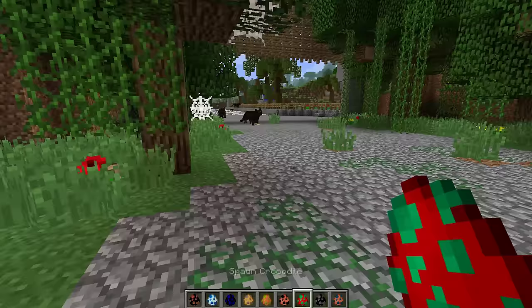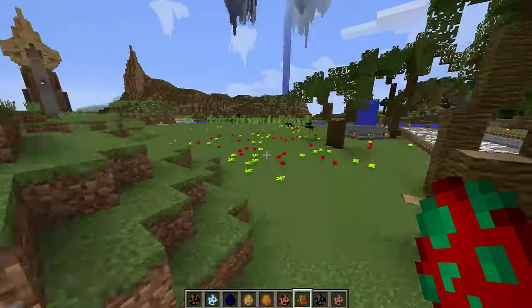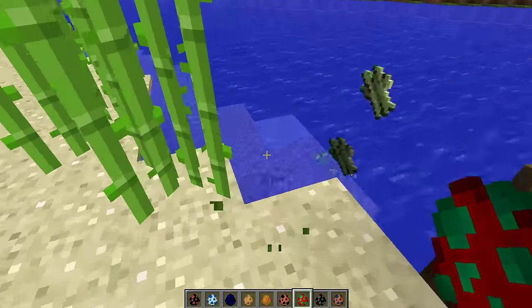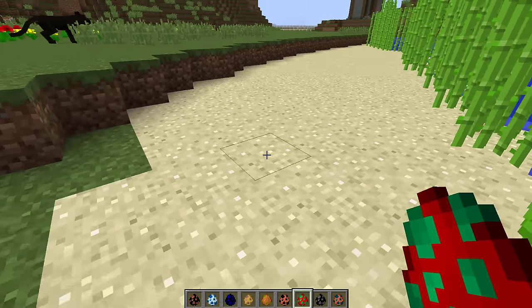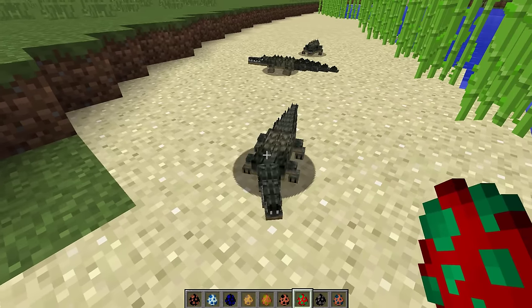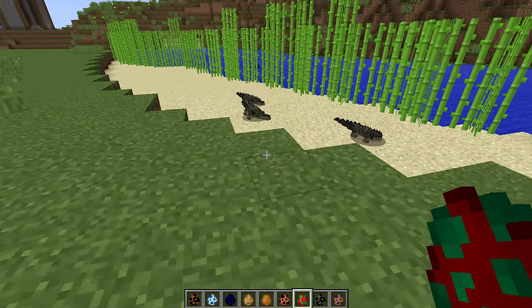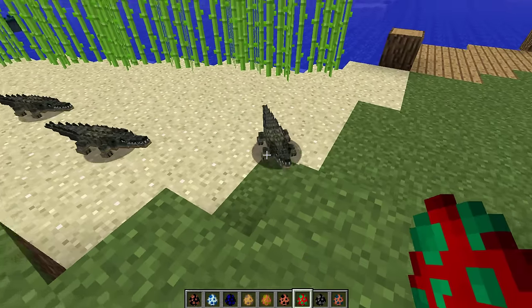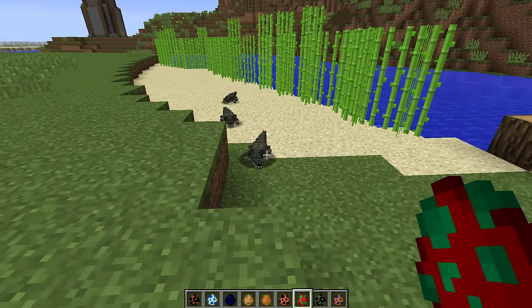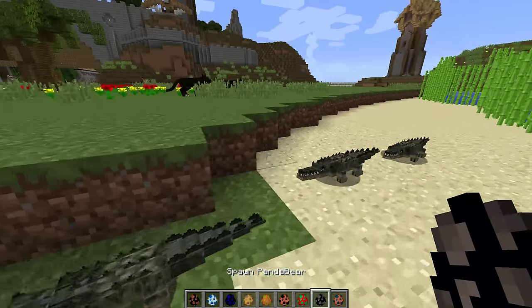It's time to spawn some crocodiles, but we have to be near the water for that. Let's spawn them on the beach — three, two, one! He's snapping at me, this is not good! Get to your water! He's snapping again — wow, this is so scary!